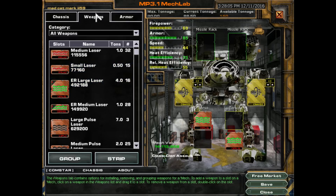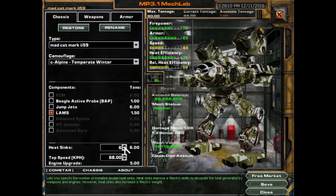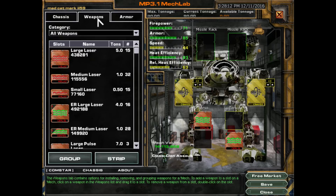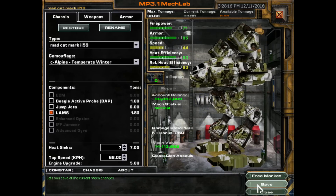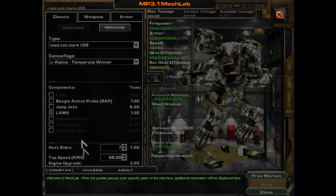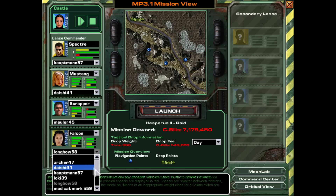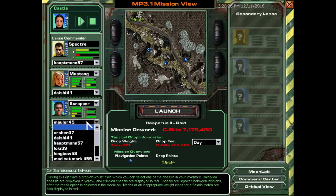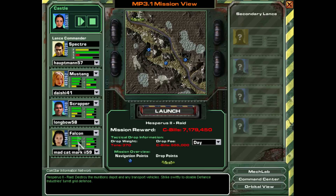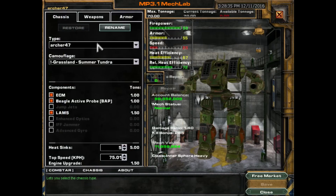I can shave off half a ton from the legs and give it another couple of half-ton heat sinks. It's good enough for a clanner mech. I think we'll give this one to Falcon because she'll be more comfortable in a clanner mech. Scrapper will get the Longbow. Everyone's got some amazing accuracy. I'm in my Humpman because reasons, but I want to change that mech around a bit.